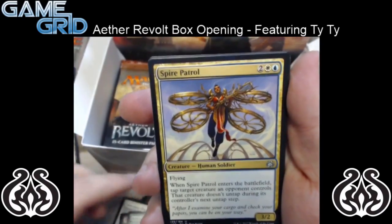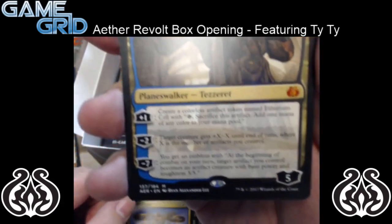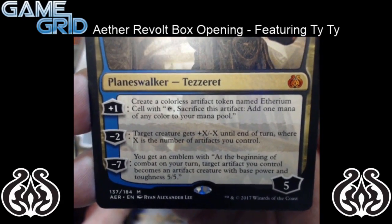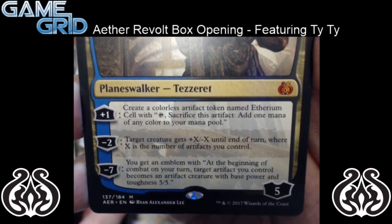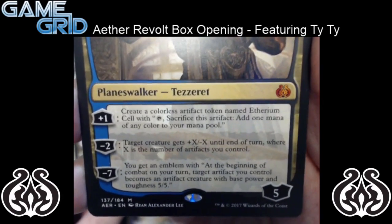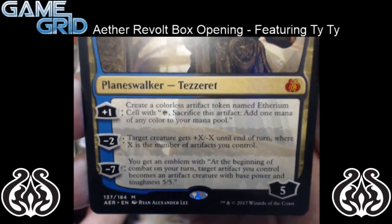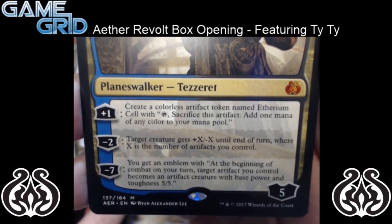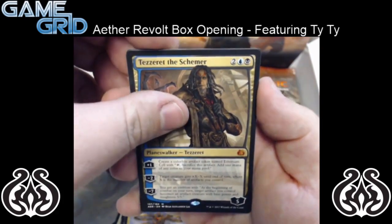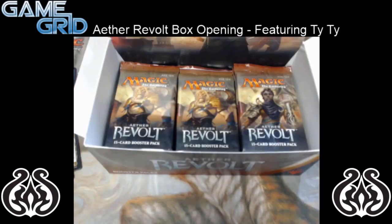So we have Spire Patrol, and we have Tezzeret the Schemer — it's a 4 mana, 5 loyalty counter Planeswalker. Plus 1: create a colorless artifact token named Etherium Cell. With tap, sacrifice this artifact, add 1 mana of any color to your mana pool. Minus 2: target creature gets plus X / minus X until end of turn, where X is the number of artifacts you control. Minus 7: you get an emblem — at the beginning of your combat on your turn, target artifact you control becomes an artifact creature with base power and toughness 5/5. So pretty sweet Planeswalker — that's awesome. We've got both of the Planeswalkers in this booster box, so that's pretty sweet. We're at 3 mythics now, but only 2 in the mythic slot, so possible to open up a few more.